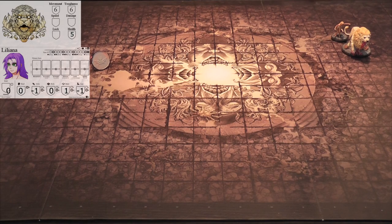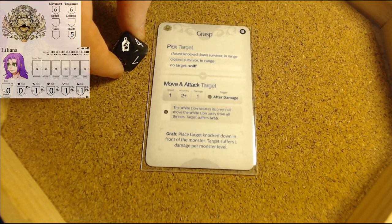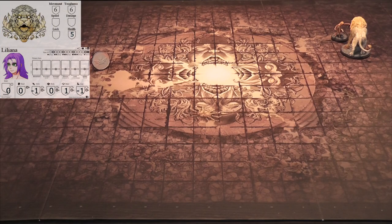Monster's turn - let's see which horrible card. Grasp again. Closest knockdown survivor - none. Closest survivor in range. He's going to turn and attack. Speed one, that's obviously a hit. She's going to take one damage - waist. Oh, that's the only thing that's been good. Liliana, you will take one waist damage.